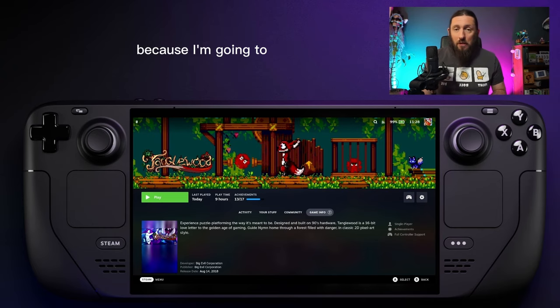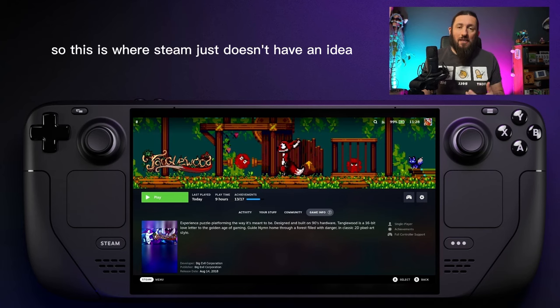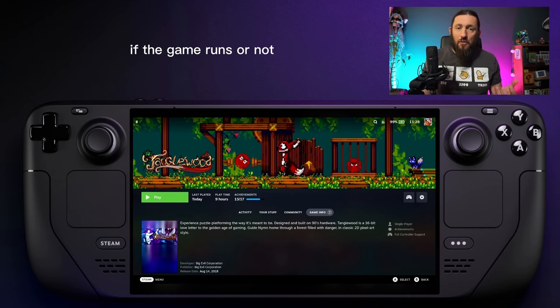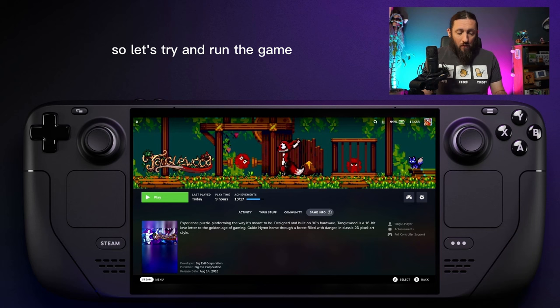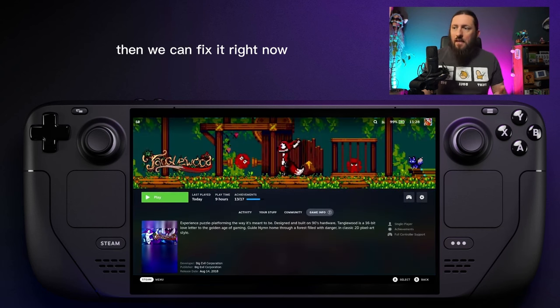Let's fix it right now. So as you can see here, we're going to go onto the play section, and as you can see the game info says the game is still unknown. This is where Steam just doesn't have an idea if the game runs or not. So let's try and run the game — we hit play, and if you get this problem where it starts to load but just will not run, then we can fix it.